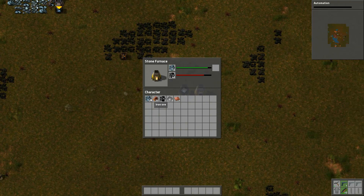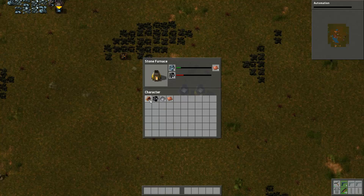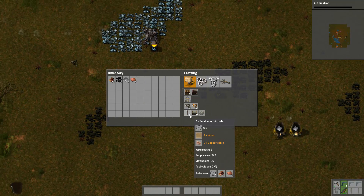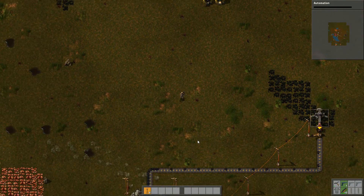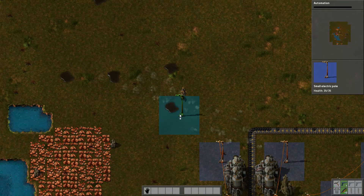I'm still making ammo for my gun. Oh yeah, you don't start with a gun — I completely forgot. But yeah, in multiplayer, when you join someone's server, you spawn with nothing. I spawn with the burner drill, one furnace, and enough materials to make two pickaxes. That's what I spawn with as the server host.